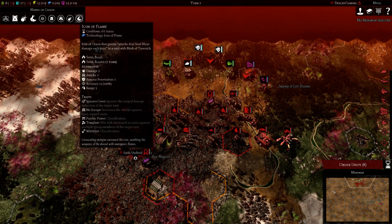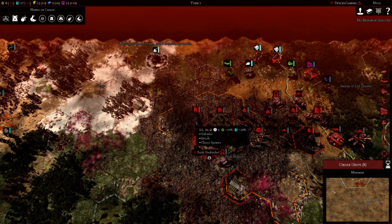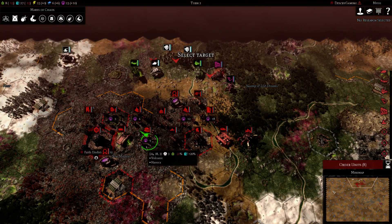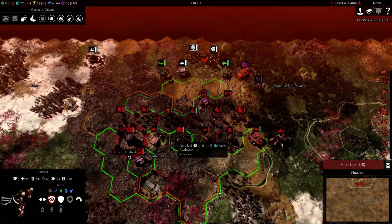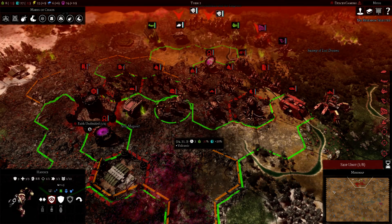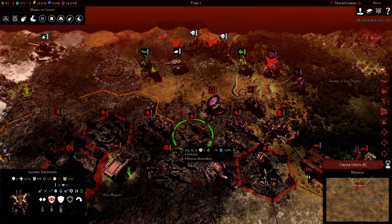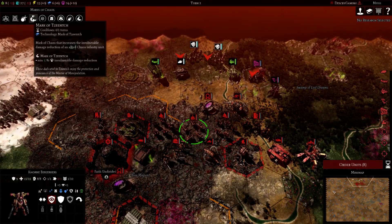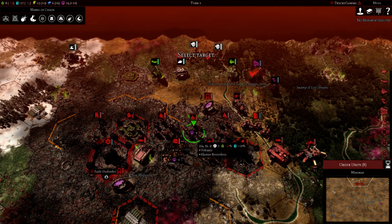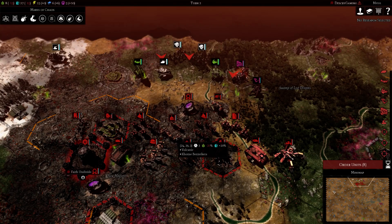The Marks are up here. I think Mark of Nurgle is best on your Chaos Spawn just due to the sheer ridiculous HP boost. Second, you have Khorne, which is ideal on your Havocs. If you're going lots of Havocs, you probably want to unlock Khorne and throw that on them. Now, Khorne Berserkers come defaulted with the Khorne mark so they're already marked up. You can unlock the Icon of Wrath — it's like an upgrade on top of the mark — and put that on your Berserkers once unlocked.